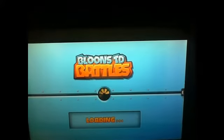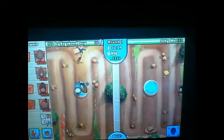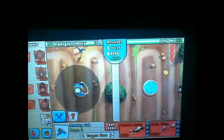Oh I got Cobra, that's nice. Let's use that for the strategy. So what we do is we put a submarine somewhere in a random spot, doesn't matter where. Usually what I start out with is the monkey buccaneer and submarine, and then I put the ninja right up here in front.